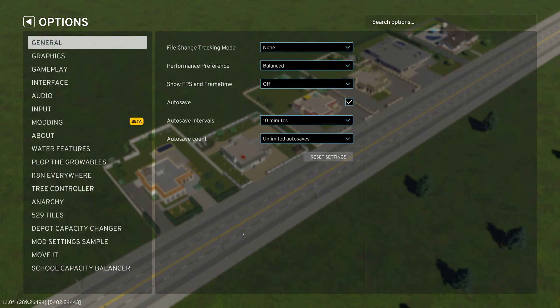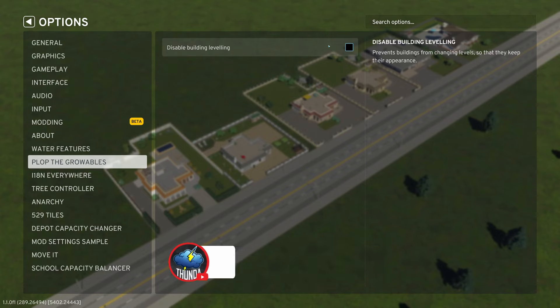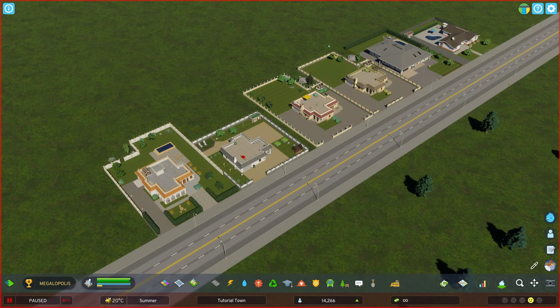That mod also has an option to freeze levels, so if I want to, I can stop buildings leveling up — when I plop them, they stay that way. Which is super handy if you're a detailer going for a specific look. You do need an additional mod if you want to place these down, otherwise you're likely to get an error or the asset might just abandon if it's a Rico asset, something along those lines.